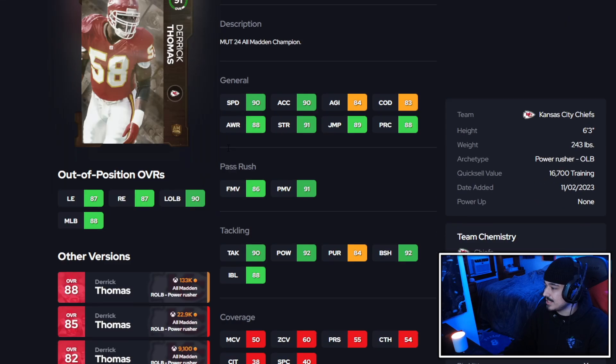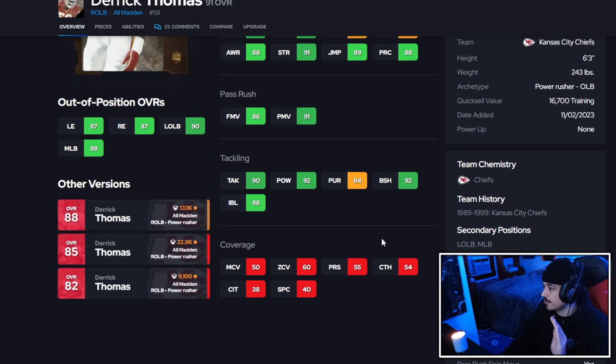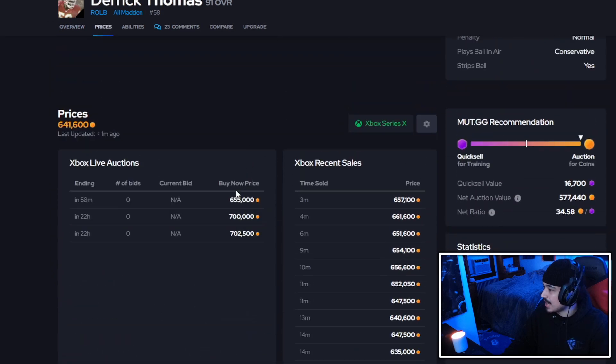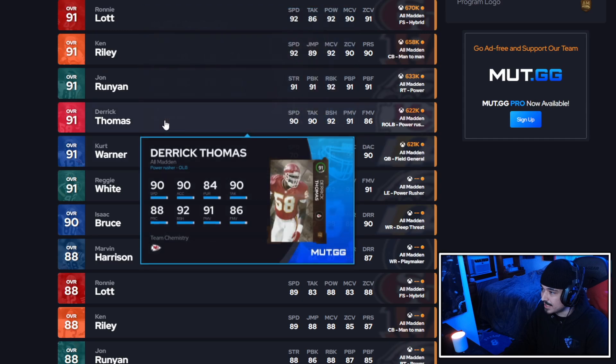Next up we have Derrick Thomas, and this card is nutty — literally insane. Yes across the board for the traits. He's the best pass rusher right now in this game: 90 speed, 90 acceleration, 91 strength, 91 power moves, 86 finesse, 90 tackling, 92 hit power, 92 block shed, and 88 impact block. Looking at the current meta of edge rushers, he is the best — he simply is. I'm giving Derrick Thomas an A plus. He's going for around 650, and he is the best edge rusher in the game.